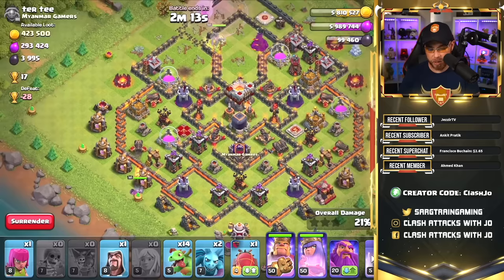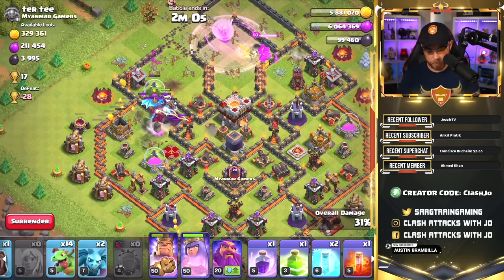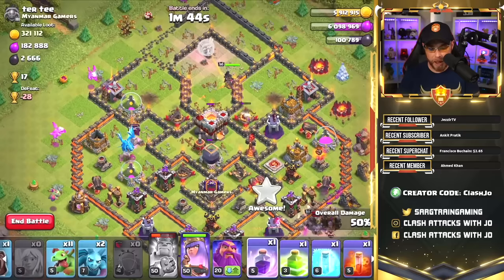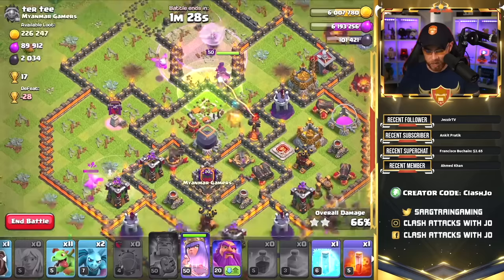Let's drop our Barb King over here. The Queen has gotten rid of the Eagle Artillery, so we can drop the Battle Blimp right in this area. The Queen is taking on two X-Bows at the same time — let's drop a Rage Spell and send the Battle Blimp in, as well as a Freeze Spell on this group of troops. Now, the Grand Warden would more than likely need to go with the Queen, but when you add the Warden to the Queen, what tends to happen is the Healers transfer over to the Warden and don't heal your Queen. The Baby Dragons are starting to work their way inside the base — the Queen is on the Town Hall and going to take on that X-Bow. Let's pre-place a Jump Spell for our Queen and start working these Baby Dragons in.